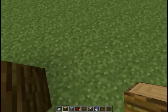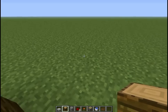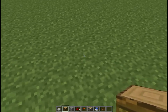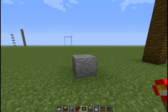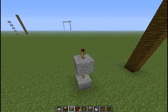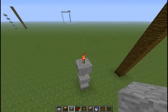Count out six blocks from this block — 1, 2, 3, 4, 5, 6 — and on that sixth block you're going to want to place a piece of stone like this, and place a redstone torch on top. Now keep doing this like this until you get to the top of the jungle wood.